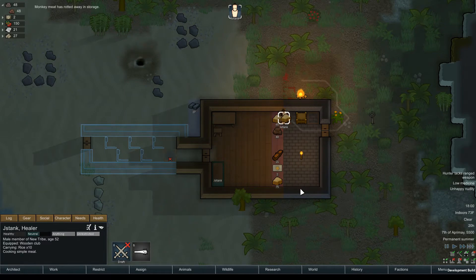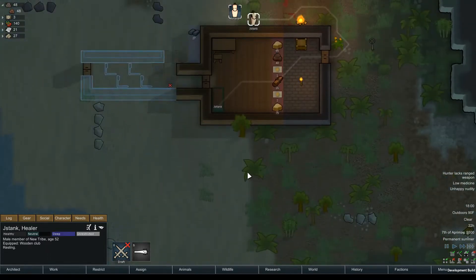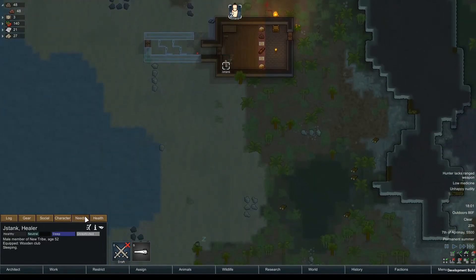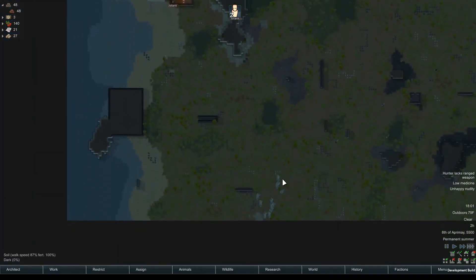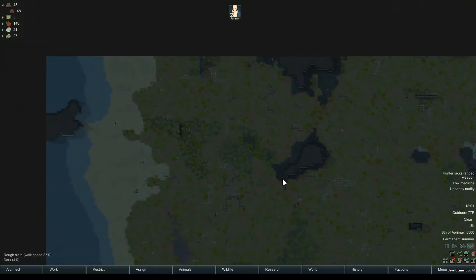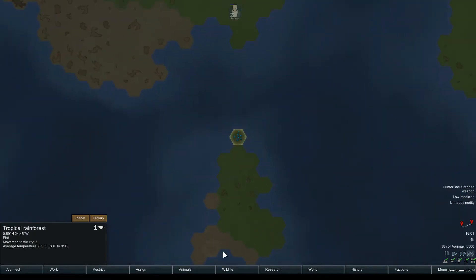Somehow the monkey meat rotted away — I don't know how that happened. You've got three meals now, you're going to come over and do some stuff. You're kind of being a little inefficient there, buddy. I'm worried about this whole island thing. Is it because I'm on an island that I'm hardly going to get any raids or visitors?